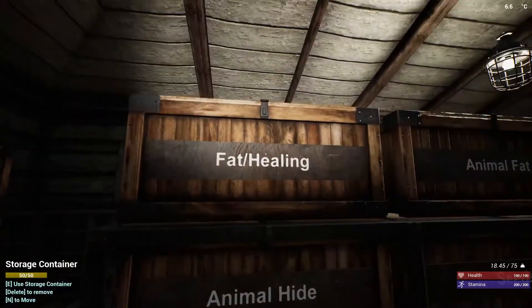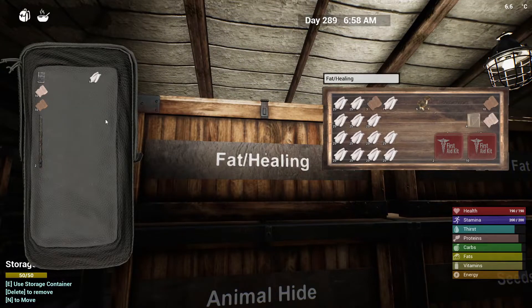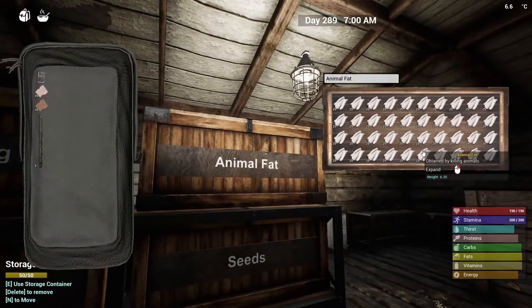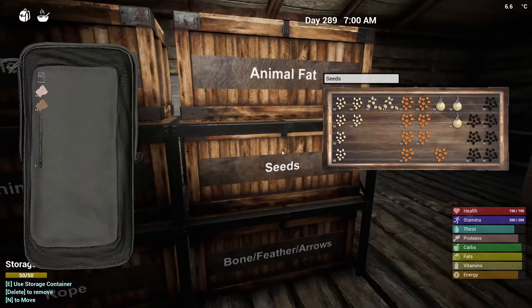We'll just store these - I don't need them here so I'm going to put them in my healing chest with all my other stuff. We can also add the animal fat. Like I said, this is my main save so as you can see I've got tons of materials of everything.